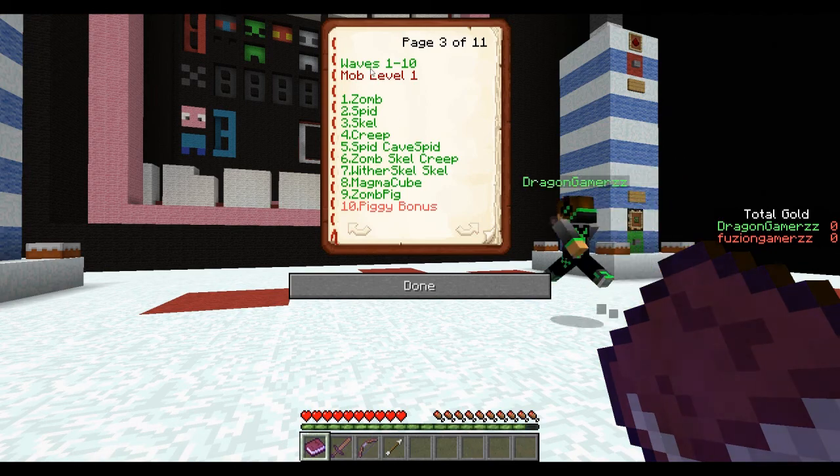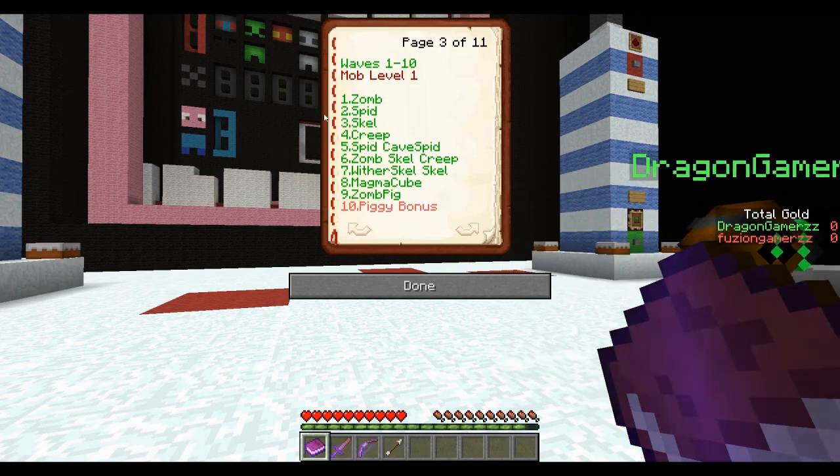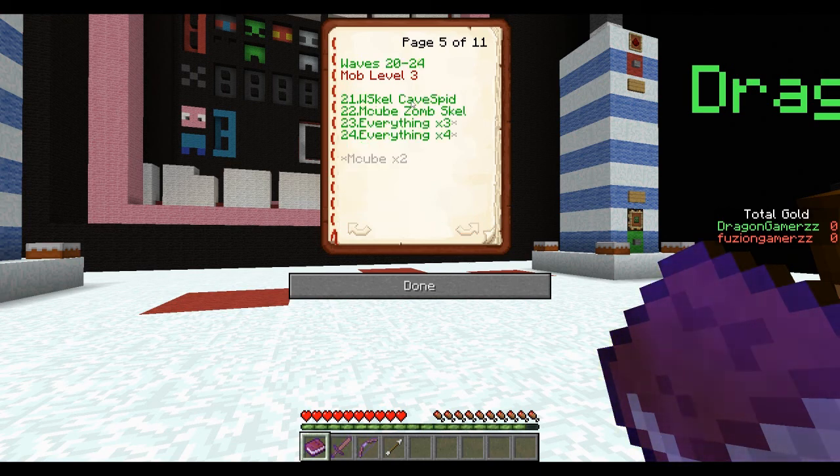If I just go through this quickly — the first ten waves will be mob level one, which is like one or two here. We've got zombies, spiders, skeletons, creepers, cave spiders, zombies, skeletons and creepers, other skeletons, magma cube, zombie pig and then the piggy bonus round. Level two is basically the same layout, just level two which take more hits, but by then we'll have upgraded armour and stuff.